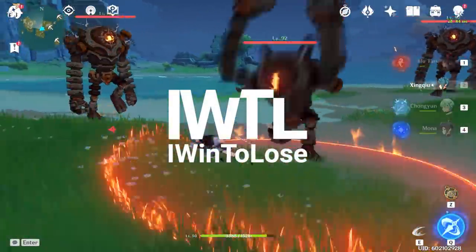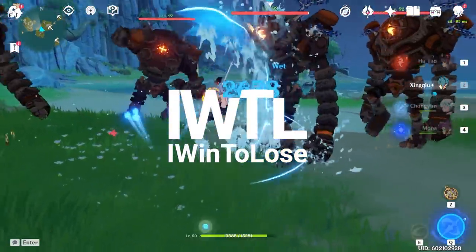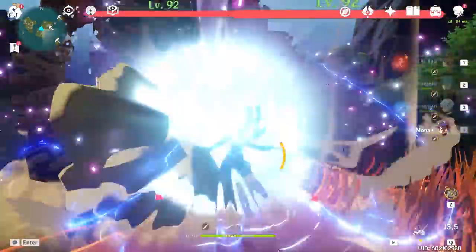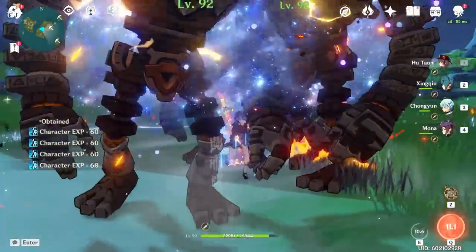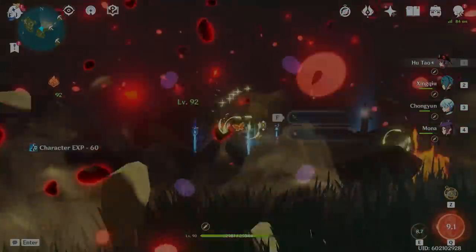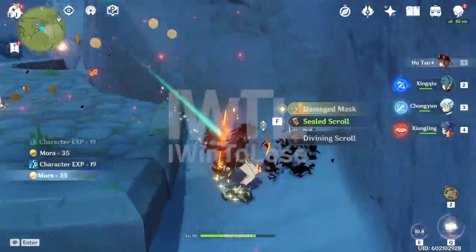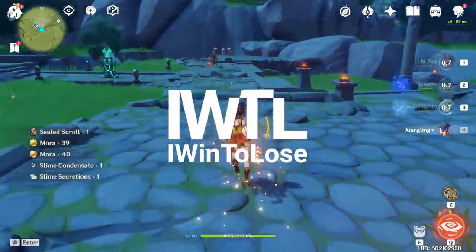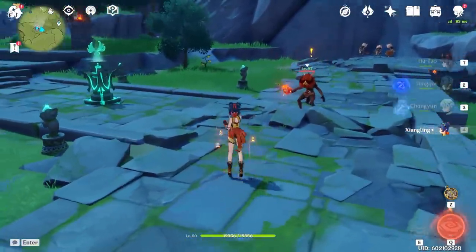In this world, there is balance with all things. One of those things is a trust between the world powers to not annihilate each other with nuclear weapons. But what if I told you, you have that power in Teyvat by simply using this adorably annoying girl swinging a ghost around. Hello and welcome to my channel, iWent2LoseGaming. In today's video, I will be going over a ton of ways to increase her nuking potential with the brand new character, Hu Tao.